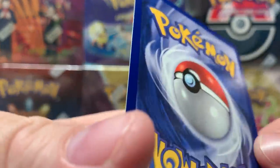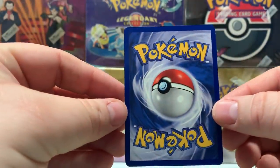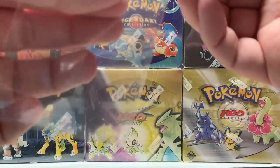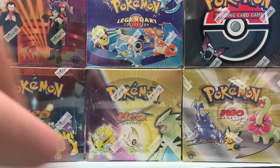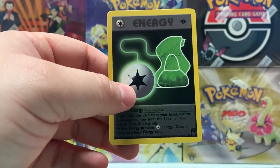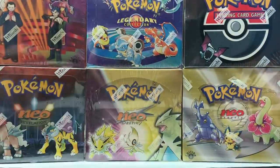I think it has a shot out of 10. Here we go — we got to give it to the guy with the eye though. And we'll finish out this pack — we get a Dark Persian, Dark Golduck, and a first edition energy card. All right ladies and gentlemen, there you have it.